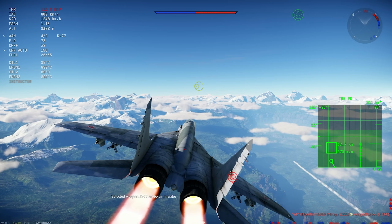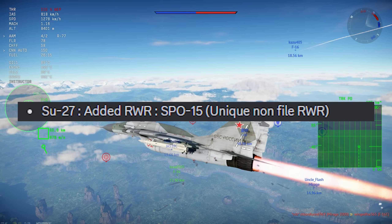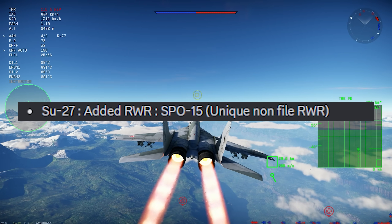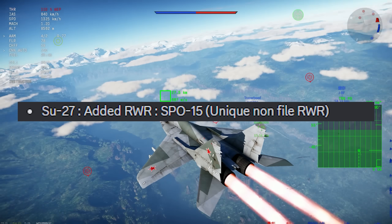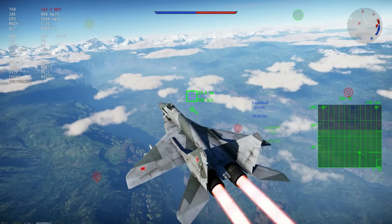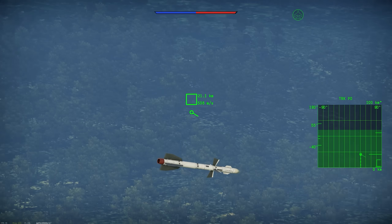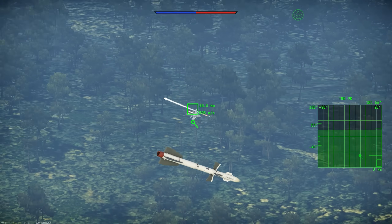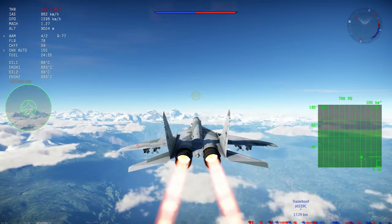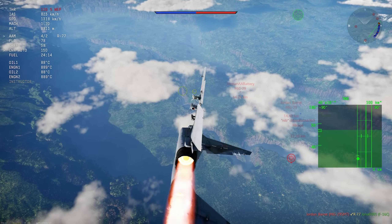The next thing is that the SU-27, like I showed in one of the videos, has a unique RWR. I don't know exactly what this means, but according to what I saw, I think it means that in the dev server, the only one that had the proper SP-015 inside the cockpit — the proper RWR modeled in the cockpit — was the SU-27, which had a proper modulation of the RWR when flying, for example, in an SB match.